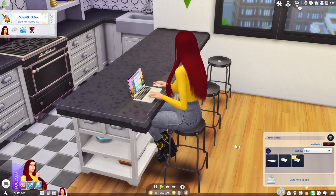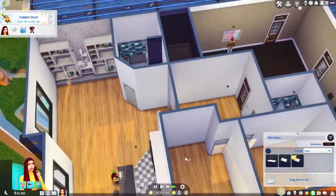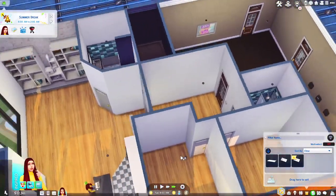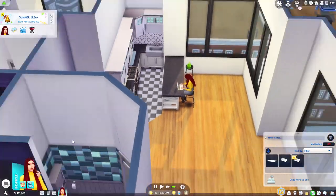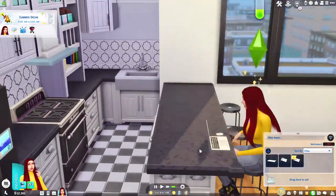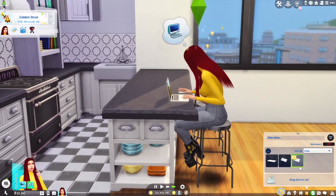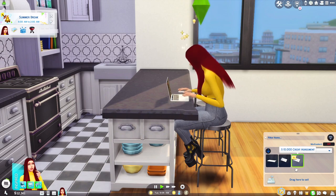They're just out here giving money to anybody, huh? So with this money she can get herself the essentials for her apartment, which are pretty much already here since it came with the kitchen and two bathrooms. Let's get Gigi a few things and let a few sim days pass so that way we can actually get a payment reminder and our bills due.